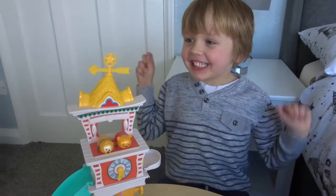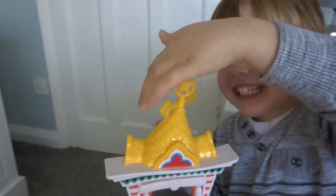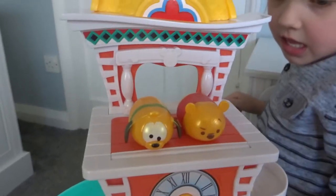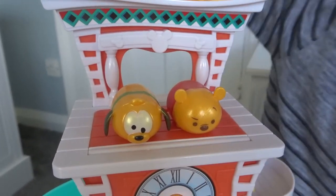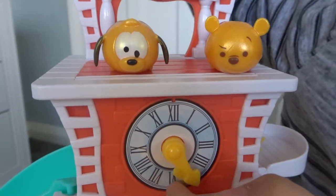So we've built the clock tower and this is what it looks like. It's got a weather vane thing on the top, and then when you come down here we can see the metallic Pluto and Winnie the Pooh that we've got. And underneath here is the clock.